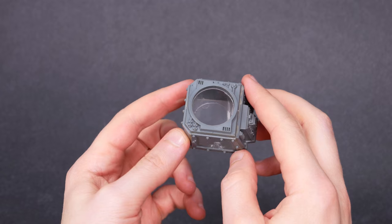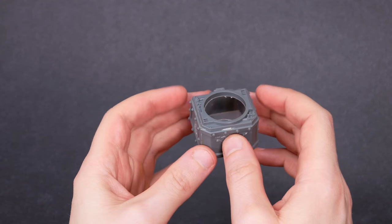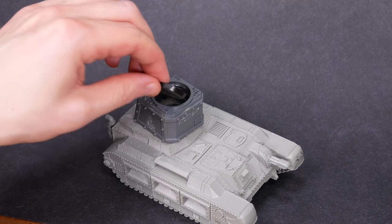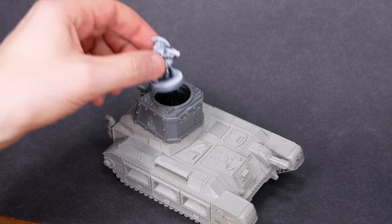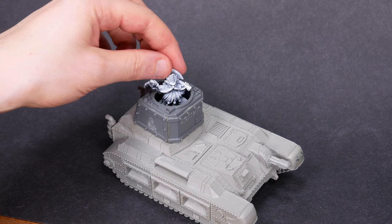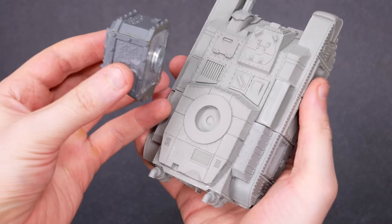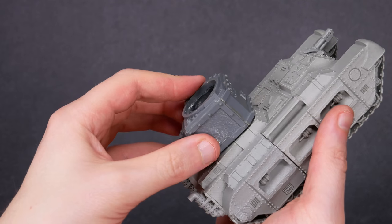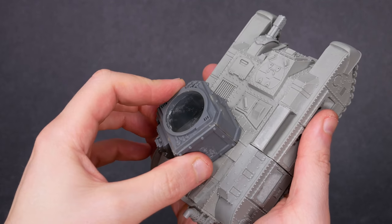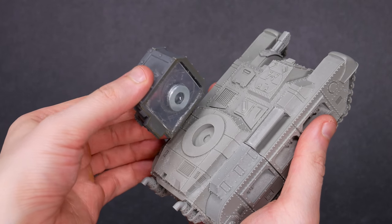I modified the inside of the turret by putting in a plastic tube and a bottom to neatly hold 25mm bases. I can use spare bases as spacers to get the dwarf sticking out at exactly the right height. I found some washers just the right size to mate with an indentation in the main body of the tank. The turret is just held on by gravity, but it's a solid connection that still lets me pivot it.